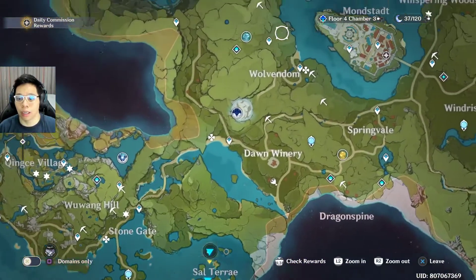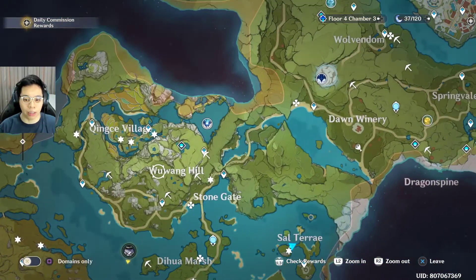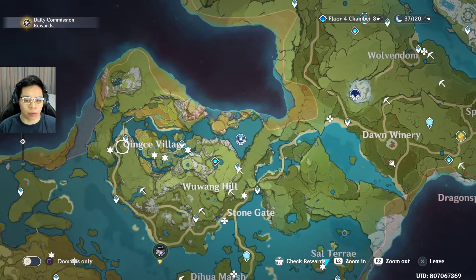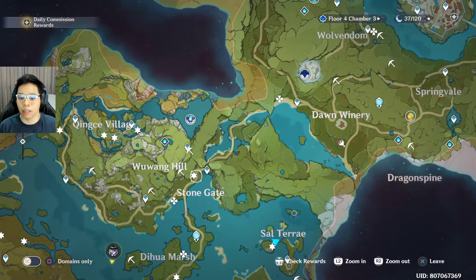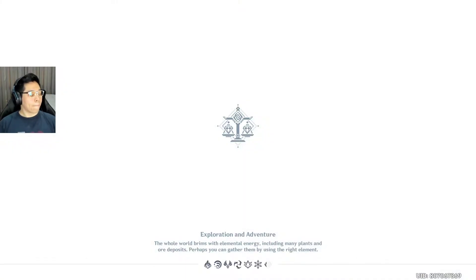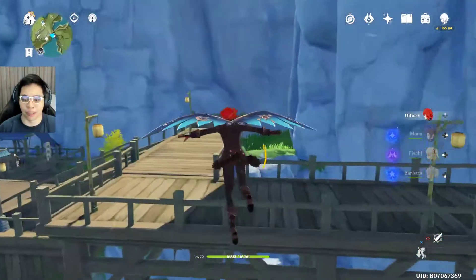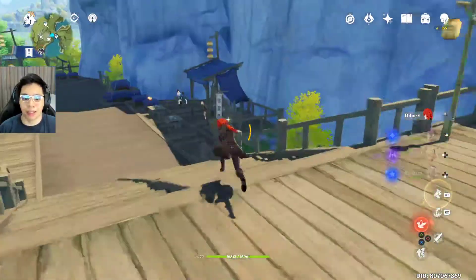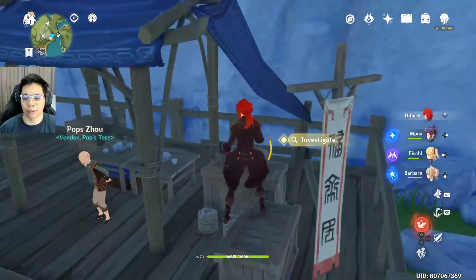Here's the last area — by Wu Wang Hill. This one is a route I take. Let's get this one above Stone Gate — above the text for the Stone Gate teleport point. It's pretty much just in this village — there you go, there should be a few spots here like that one.